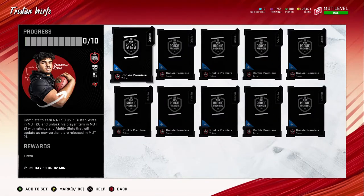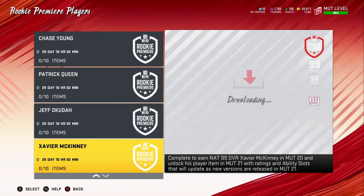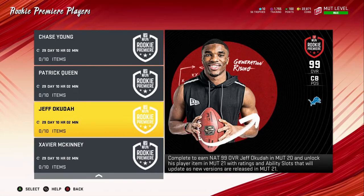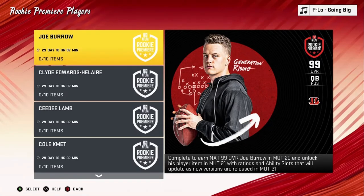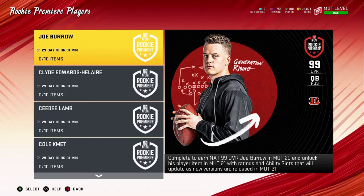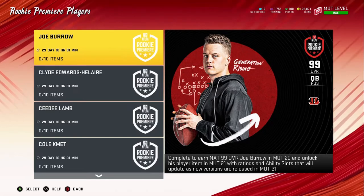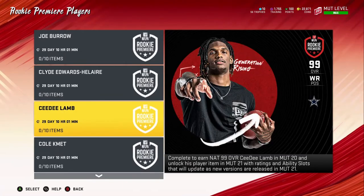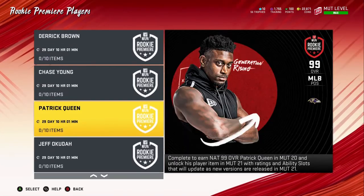We've got 10 tokens. Here are all the players we can choose from. The best player — I'm not sure if I should go with the quarterback right now. I'd rather just buy a quarterback because it's not guaranteed we're going to get to upgrade him that quickly. I also don't know everyone on the Bengals roster or if he has enough weapons around him to help him out.